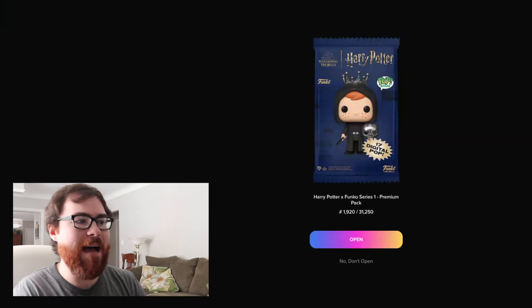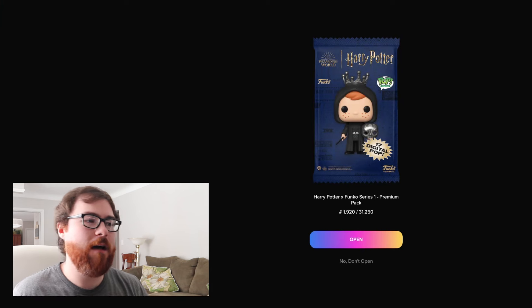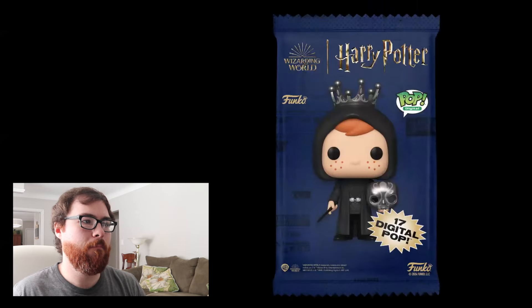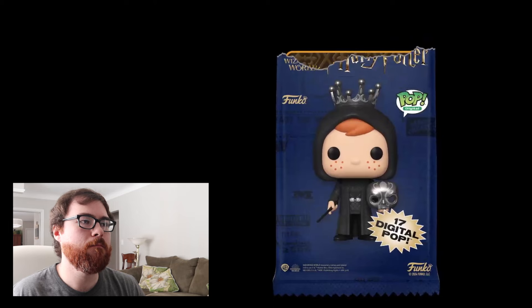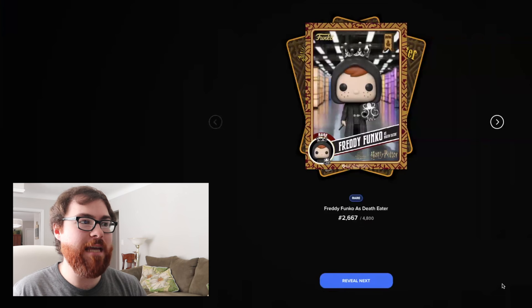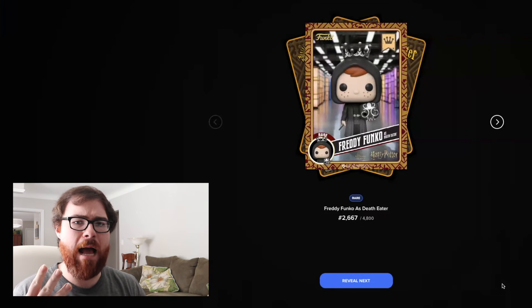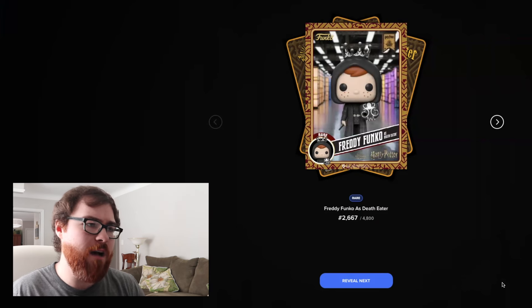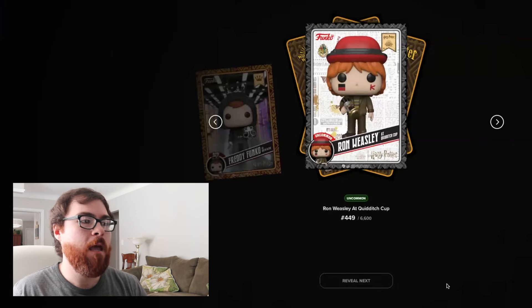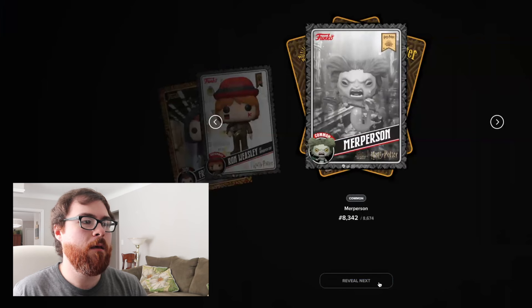Here we go — pack number 1,920 out of 31,250. Let's see if we can open this pack without any disruptions. Loving the card designs like I mentioned in part one. We got a rare Freddy Funko as Death Eater — I believe this may be the third time overall between both parts that we've gotten this card. Then an uncommon Ron Weasley at Quidditch Cup.